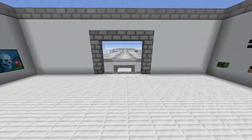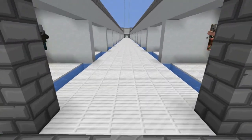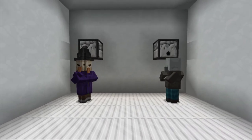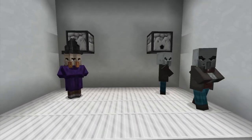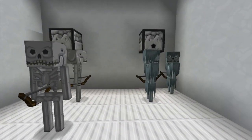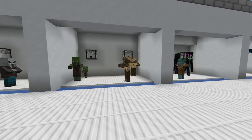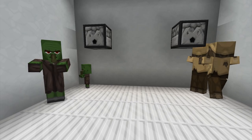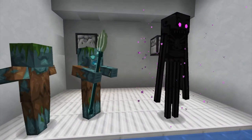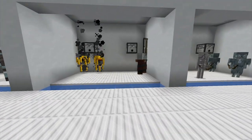Let's go down into the mob spawning room and check out all the mobs. We've got the witches and the vindicators. The zombies and zombie pigmen. The strays and the skeletons, which are pretty cool. And then we've got the husks and the zombie villagers. The drowned and the endermen — those guys are cool, I really like these guys. Good addition to the game.